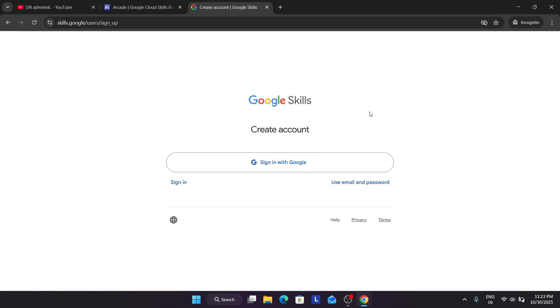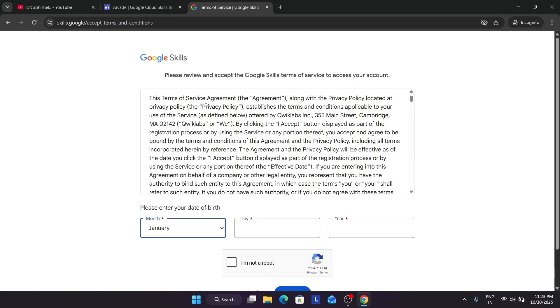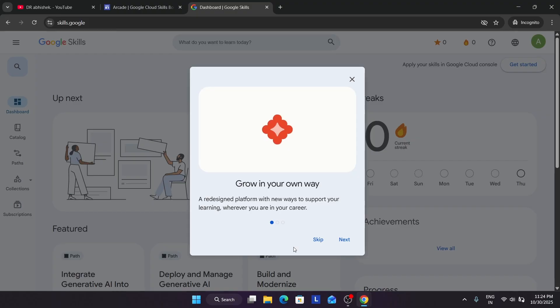Make sure you have created a new Gmail account. I suggest a new Gmail account because if you participated in a previous cohort, there will be some badges already and you won't be able to reach the top tier. If you're completely new, this process is for you. Click on Sign In with Google and it will redirect to your new Gmail account. You only need to mention your date of birth — enter your official date of birth. Make sure it is more than 18 years of age, otherwise your ID won't be created. Then click I am not a robot and click I accept. This is the first stage: creating a Cloud Skills Boost profile.